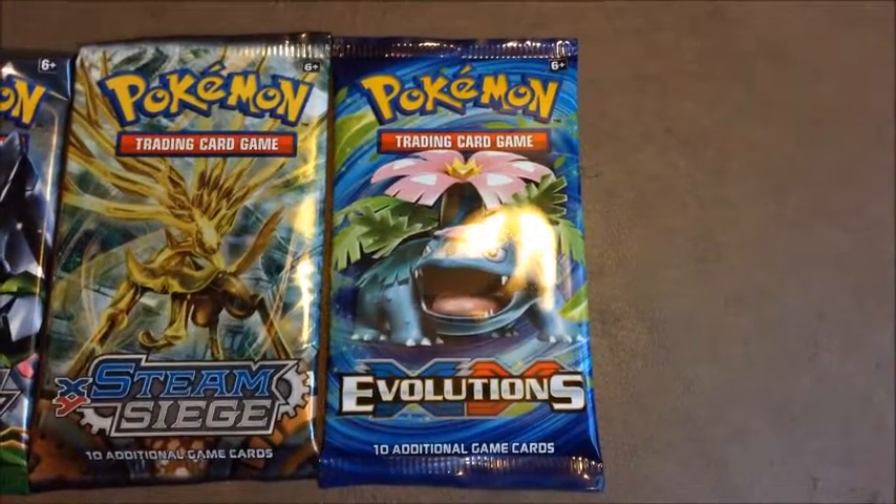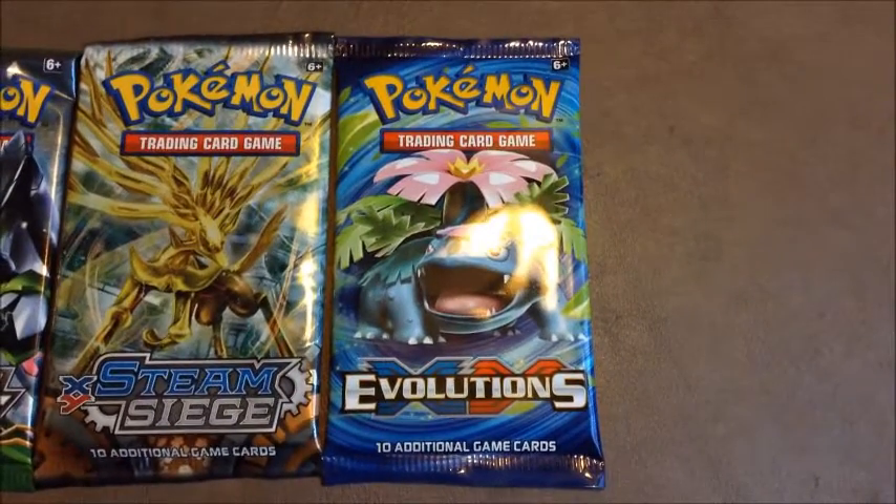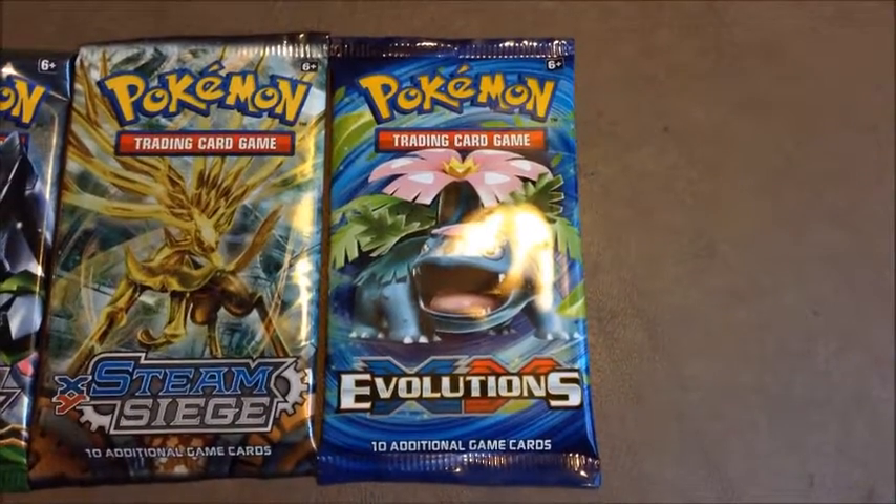The next booster pack expansion, which should be released in February of 2017, will start generation number 7, which should be Sun and Moon.